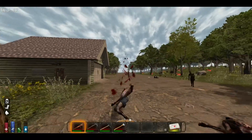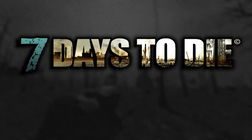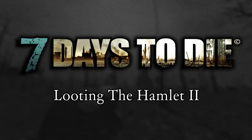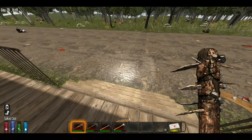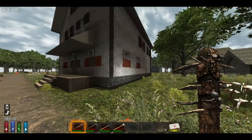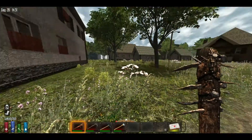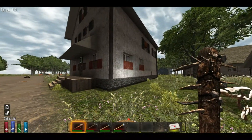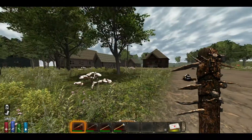Hello everybody and welcome back to Let's Play 7 Days to Die. I continue to loot the town and kill zombies, of course. I did a little fortifying of this house off screen, plugging up the window vulnerability so that spiders can't jump up there and get in, because they can jump up on the seal — but they need a too-high area to do that basically.